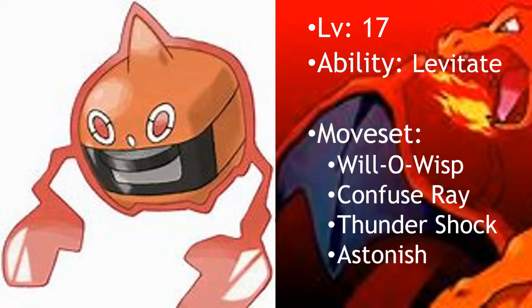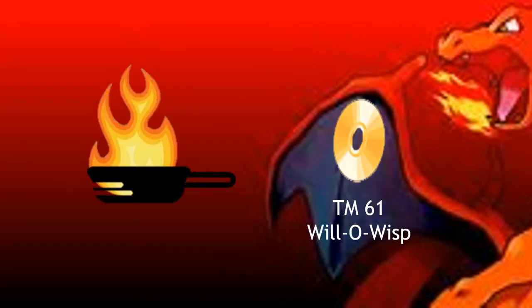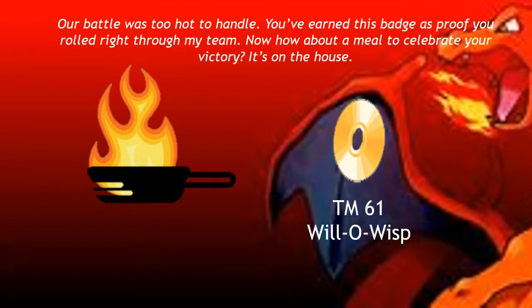If you have defeated my Rotom Heat, you will earn the Flambe Badge as well as be able to teach your Pokemon TM61, Will-O-Wisp. I will say, "Our battle was too hot for me to handle. You've earned this badge as proof you've rolled right through my team. Now how about a meal to celebrate your victory? It's on the house." Clyde will come back out to you with a Lava Cookie and a Fresh Water, saying some snarky line like he usually does.